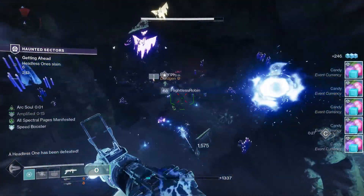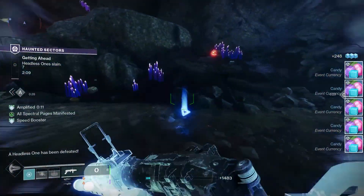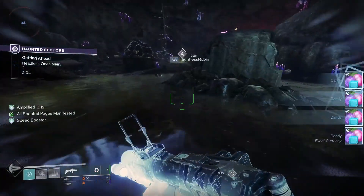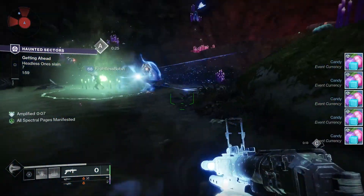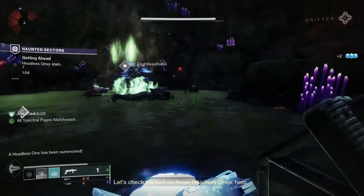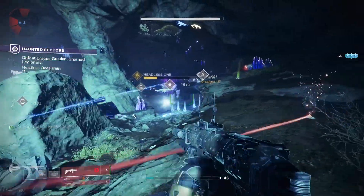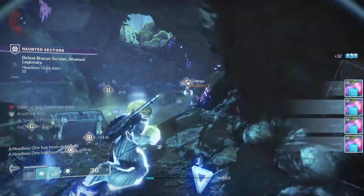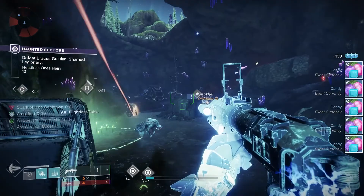For the PvE god roll: Quick Launch, Blinding Grenades, Lead from Gold, and Frenzy. Quick Launch provides faster projectiles and much faster aiming, greatly increasing handling speed and projectile speed. Blinding Grenades means grenade detonation has a brief blinding effect but greatly decreases blast radius. Lead from Gold means picking up heavy ammo also grants ammo to this weapon. Frenzy means being in combat for an extended time increases damage, handling, and reload until you are out of combat.